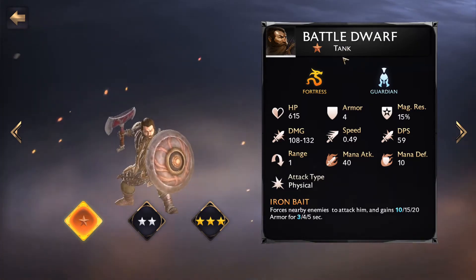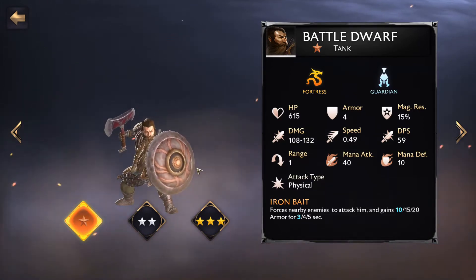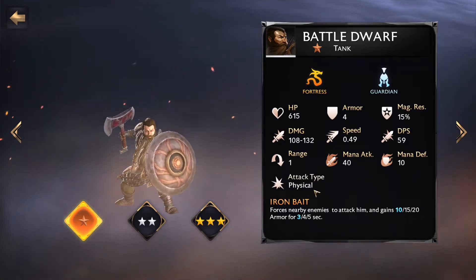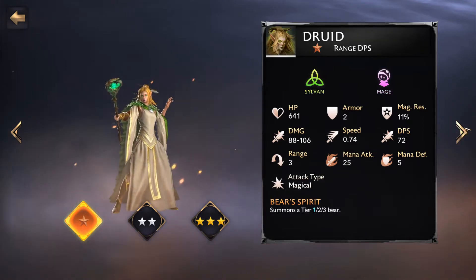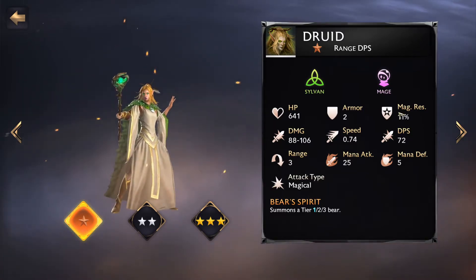A tank is obviously someone designed to take damage, so it has increased armor and magic resistance. The damage output and attack type are also factors — some units have a physical attack, some have a magical attack. Understanding where in your composition a unit fits is very important. For example, the Druid is a ranged unit with a magical attack type, so does it really need to go on the front line? If a unit is a healer, probably not.